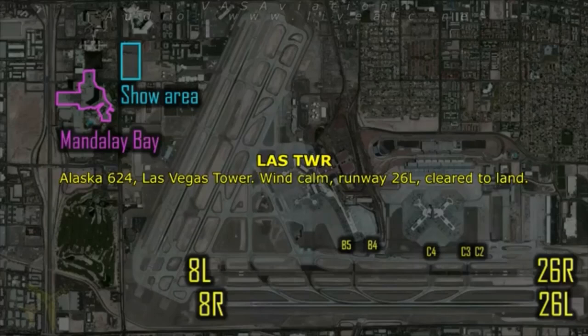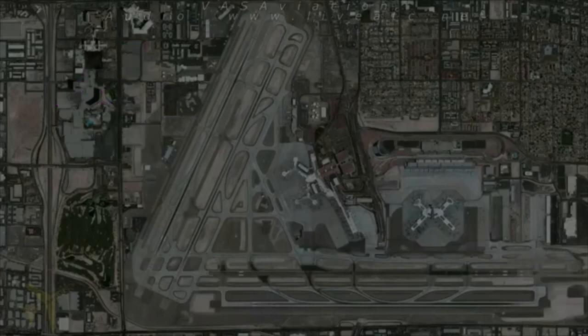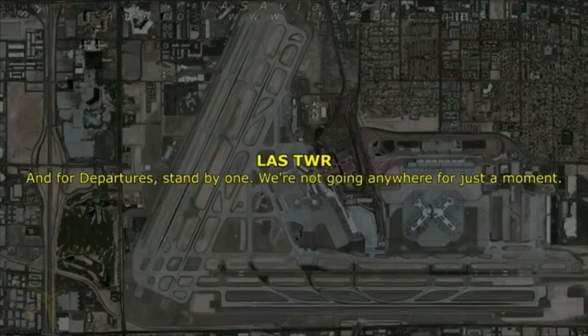Alaska 624, Las Vegas Tower, winds calm, runway 26 left, cleared to land. For departures, standby — we're not going anywhere for just a moment.